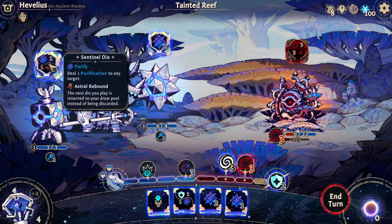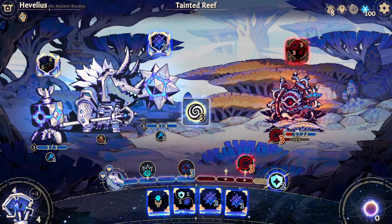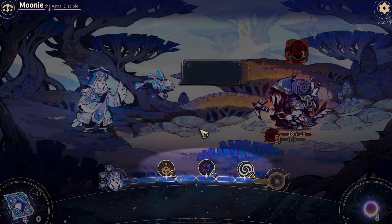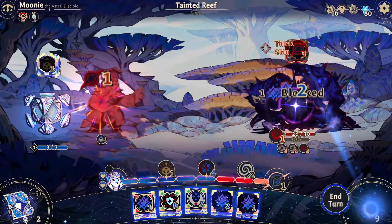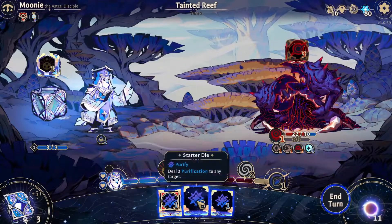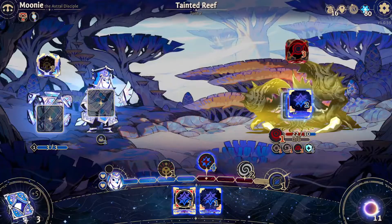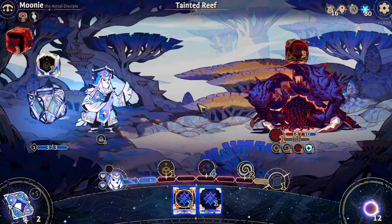Each character has their own slew of character-specific mechanics and actions that can appear on dice, different sized health pools, as well as unique actions called virtues that they can perform as they take damage. The term damage is kind of a strange beast in Astrea.